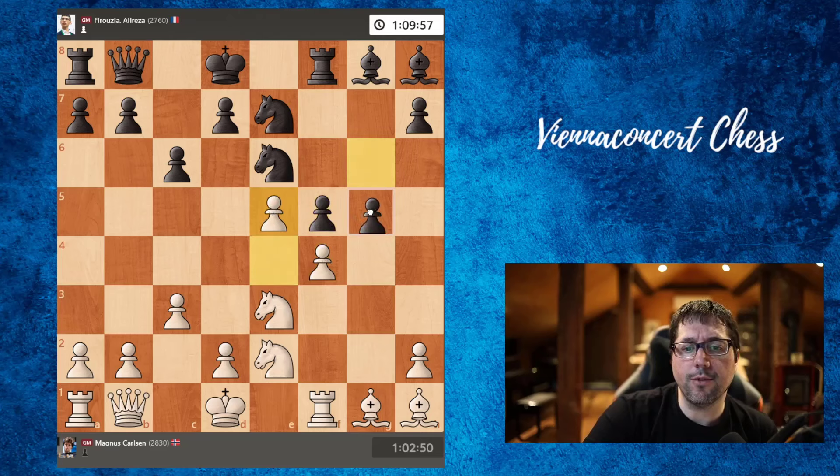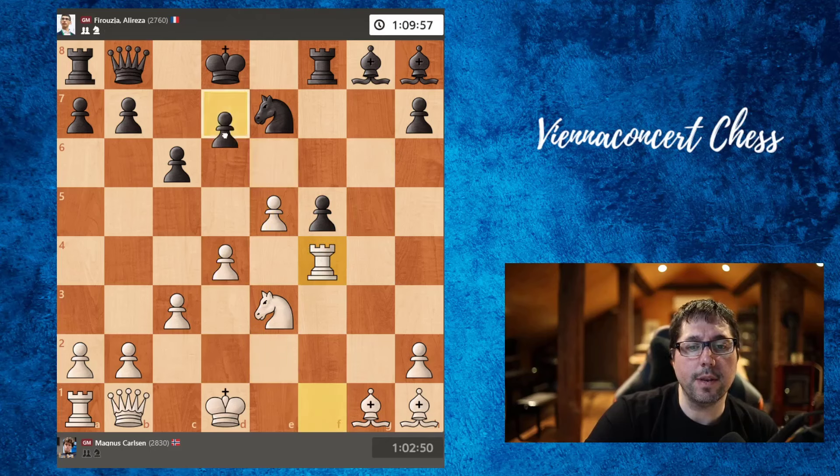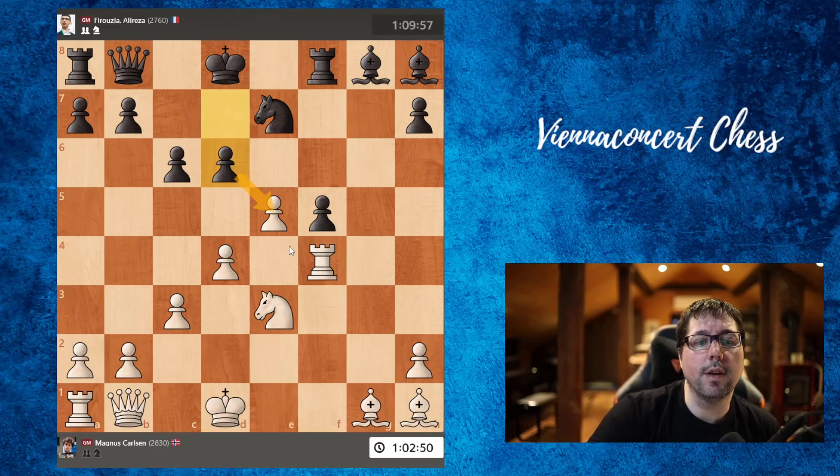Firuja was probably afraid of the e5 move, but computers suggest the nice g5 move. After d4, cementing the pawns, we can take, take, knight takes, rook takes — but now d6 is quite a strong move and white's pawn structure will be ruined.